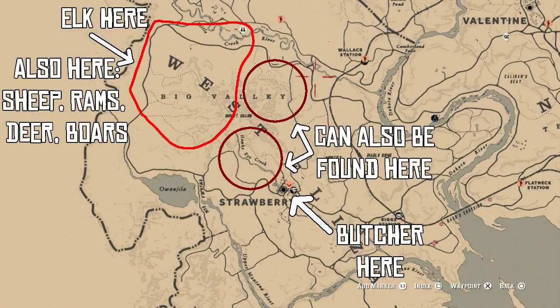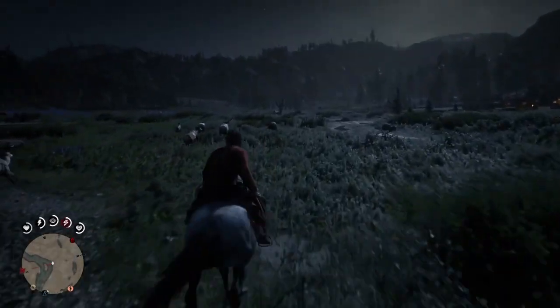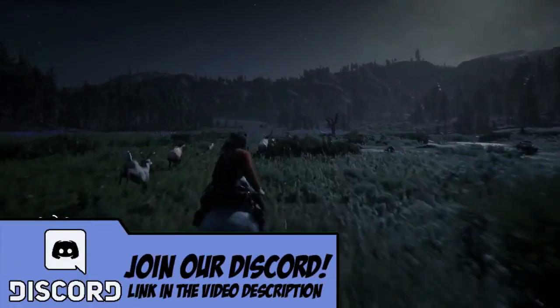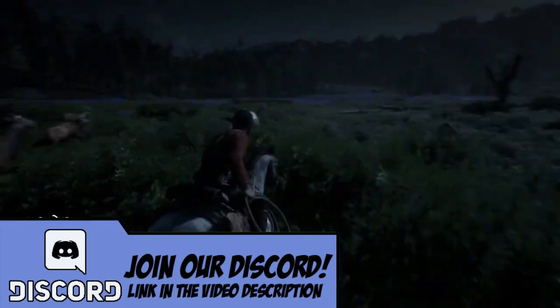Elk can be found all around the forest surrounding the town, though the best place to find them is usually in the area north-west. Elk usually require a rifle to achieve a clean kill, however you can easily achieve a clean kill without firing a bullet at all. Once you find the ideal elk, usually two or three stars — three stars is of course a perfect elk, but you won't always find one.